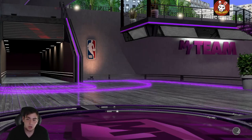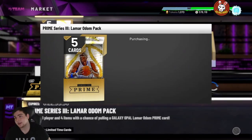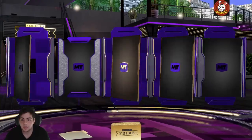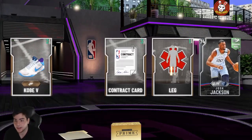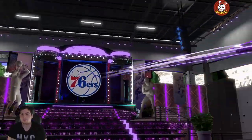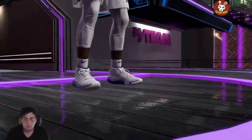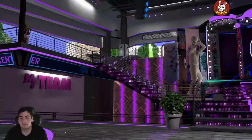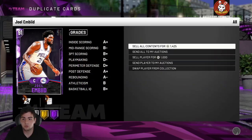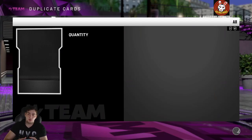I would recommend staying away from these packs. So far I pulled Georgie and that's about it — didn't pull anything else. We also have the Danny Granger packs, which is pretty cool. Eddie Curry is a god. I just popped some packs — pulled about 10 to 15 of these, they kind of stink. I did make most of my money back because I pulled Georgie and sold him for a good amount.